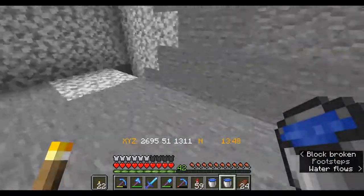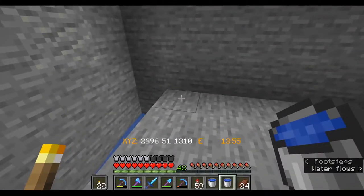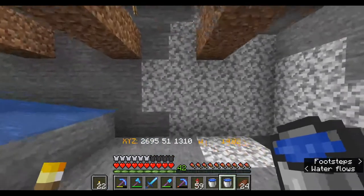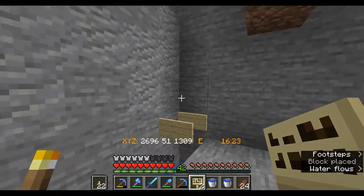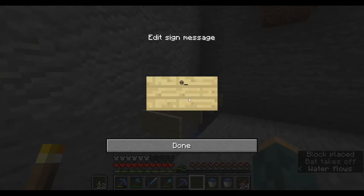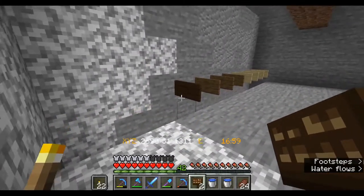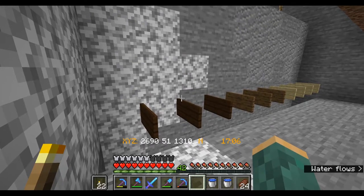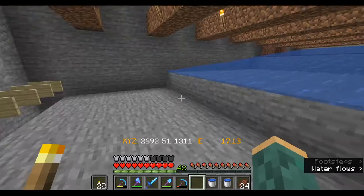We'll need some wooden signs here to block the water flow, because we want the water to end right about here but the crops to continue flowing. In order to get that we're going to put signs here — boom, done, boom, done. I've got like three different colors of signs but you're not really going to be able to see this anyway, so frankly I don't care. Looks kind of cool actually with the gradient of color.